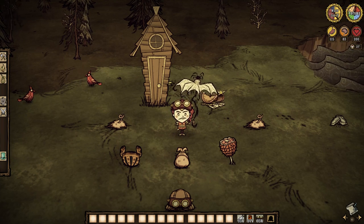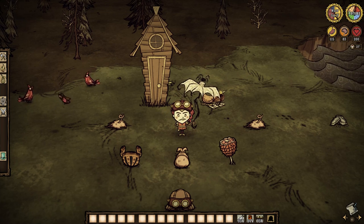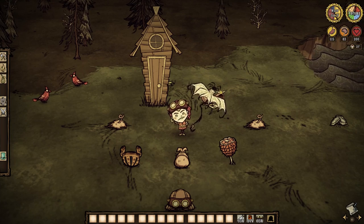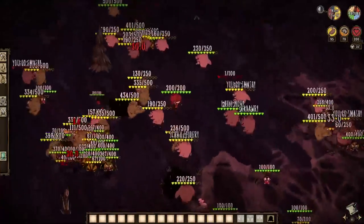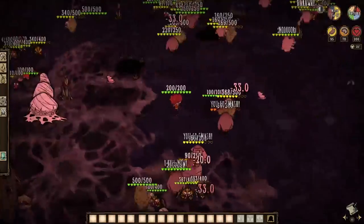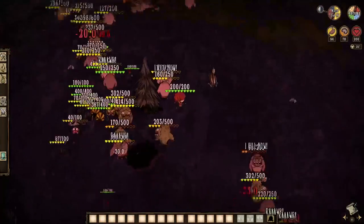And of course, we get more pig homes, umbrellas, and saddles too. Pigmen are so ridiculously vital when you truly break it all down. But one final note: spiders, pigs, and merms just adore each other — so please, take advantage of their lover's quarrel and get all the loot you can from it.